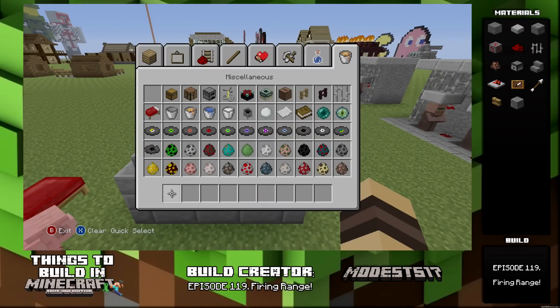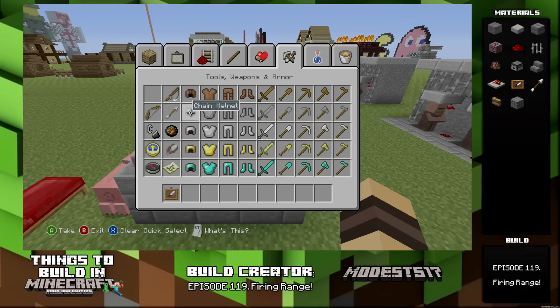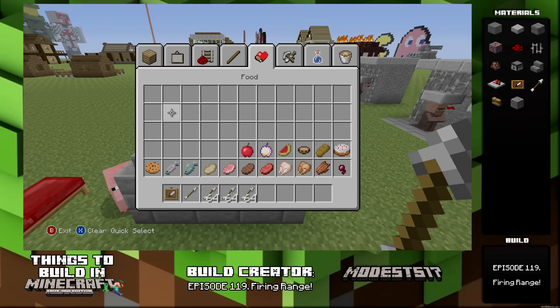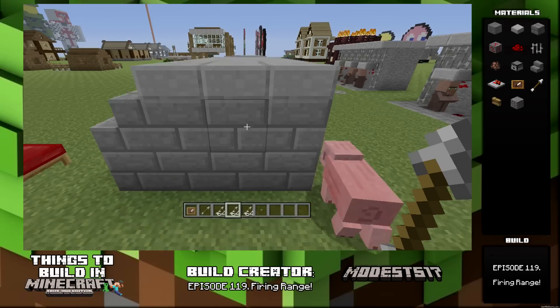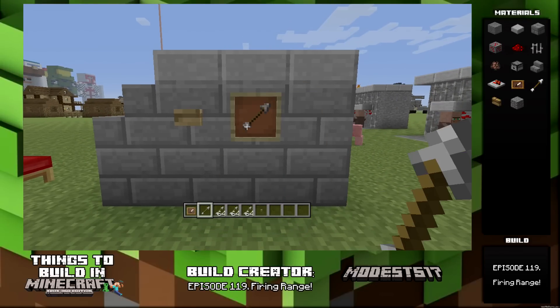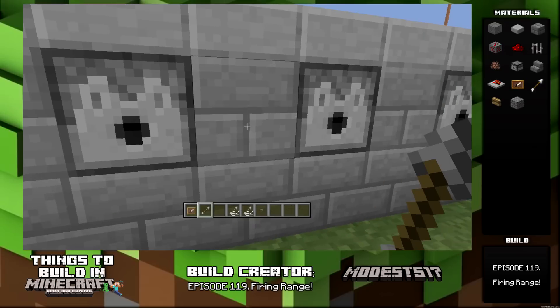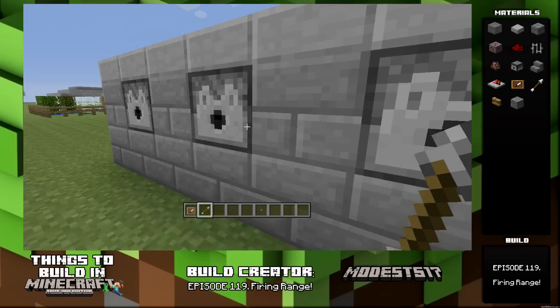Then you're going to spawn a button, an item frame, some arrows to fill your dispensers, and an arrow to put in the item frame — just so you know this button activates the arrows, sort of just to symbolize. Get the button, place that block exactly so it activates all the redstone to fire all the dispensers. Put the item frame and the arrow in, then fill up your dispensers with your arrows.